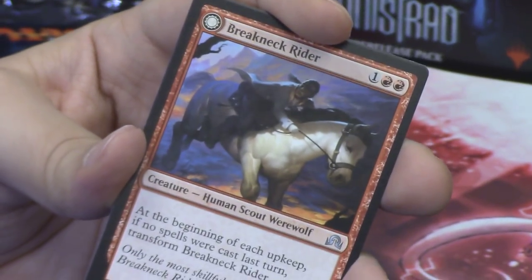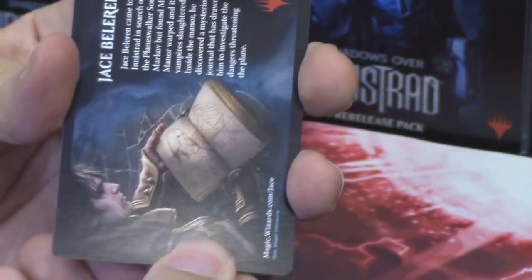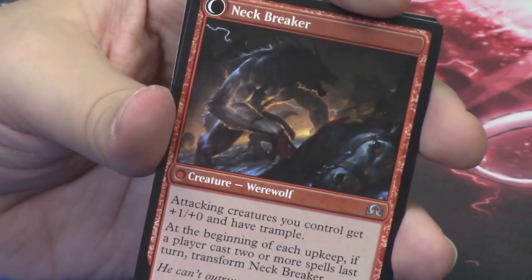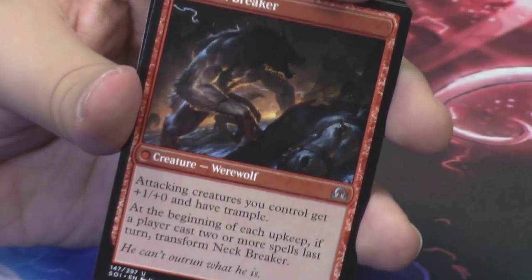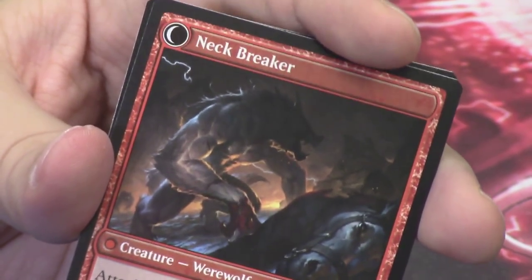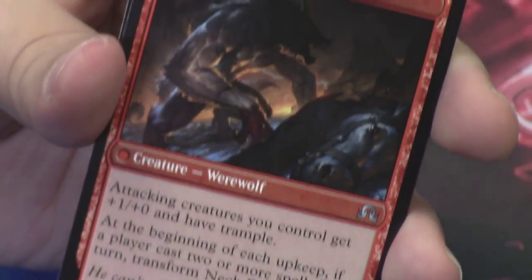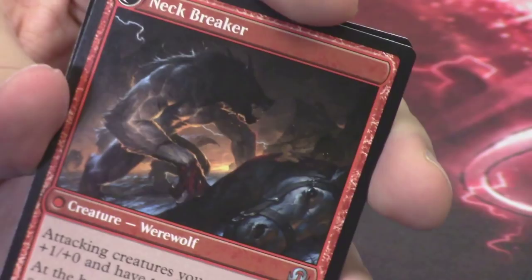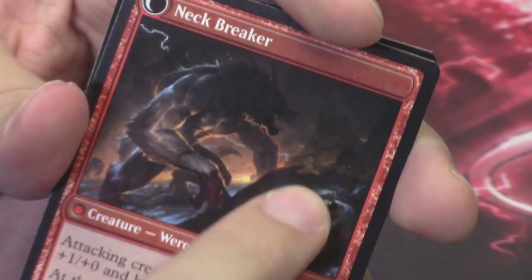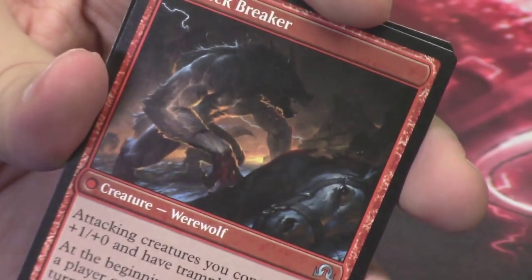Behind it we have our flip card in Breakneck Rider. If you get a chance to flip it, it flips into Neckbreaker. We saw this in our story with Jace — a scout on a horse transformed into a werewolf while on the horse and killed the horse it was riding, then chased after Jace. I believe that's what's being depicted here: the werewolf that broke the neck of the horse, with the hole in its neck and blood all over the werewolf's hands.